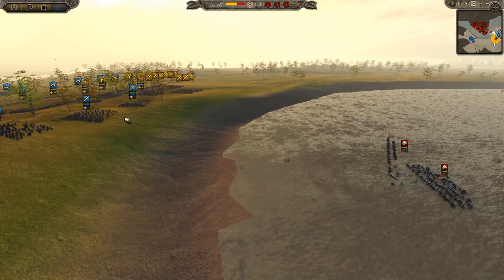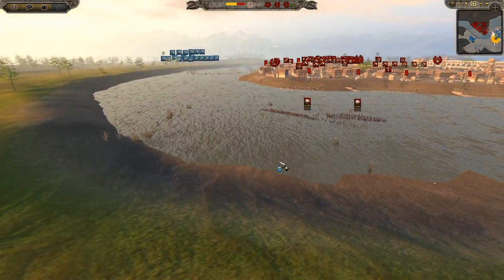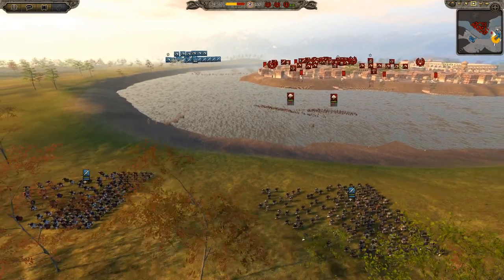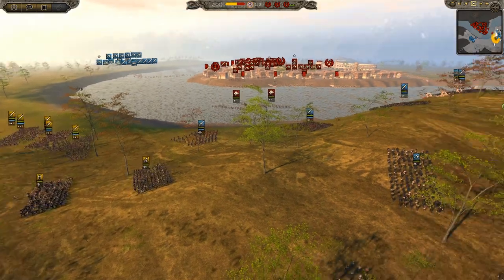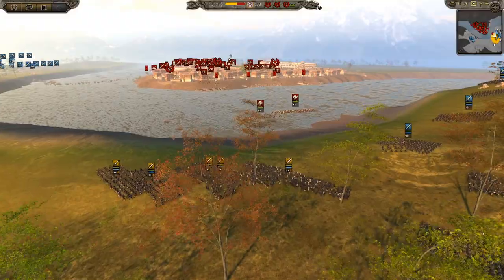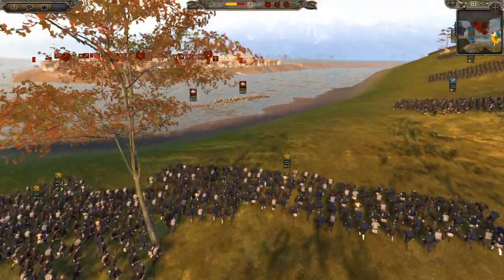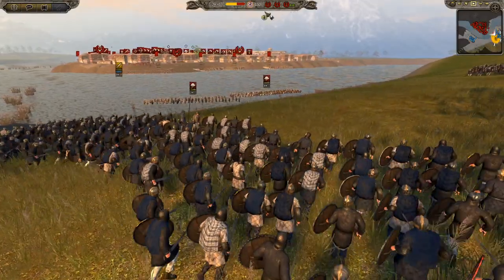Bjorn, believing Luna was Rome, attacked it. And because there were such staunch defenses here at Luna, he was unable to continue his campaign in the Mediterranean. He did win in history, but with such heavy losses, believing he had sacked Rome, he returned to Scandinavia very rich and wealthy.